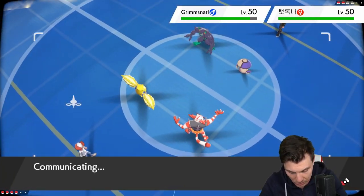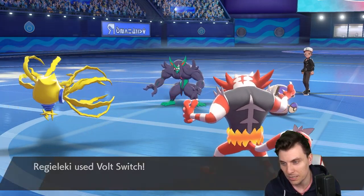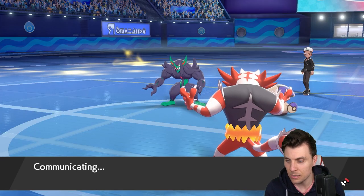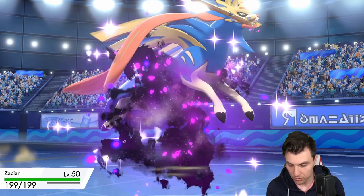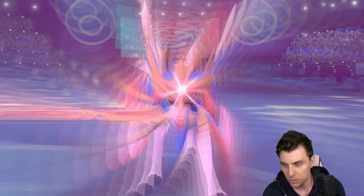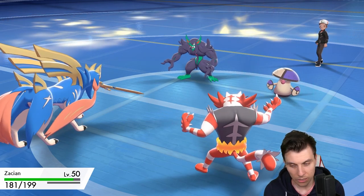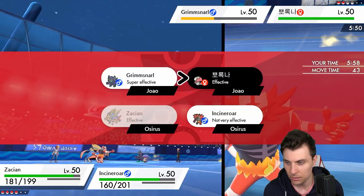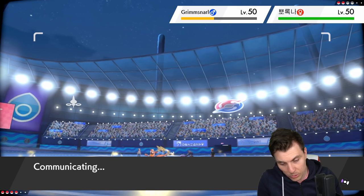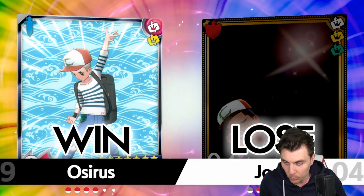We can volt switch out into Grimmsnarl and go for a Flare Blitz. We're not worried about Spore because of the Electric Terrain. We go for protect on Zacian, get into position, then go for a sub — they'll likely go for Spirit Break from the Grimmsnarl. We can just double into Amoonguss next turn. Moonguss goes down, then we deal with Grimmsnarl. Very good — and we pick up the win! Good game to my opponent.